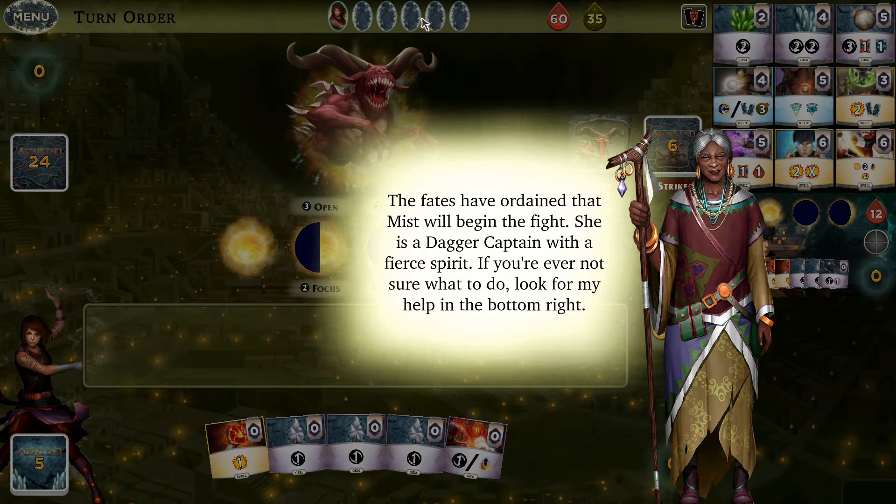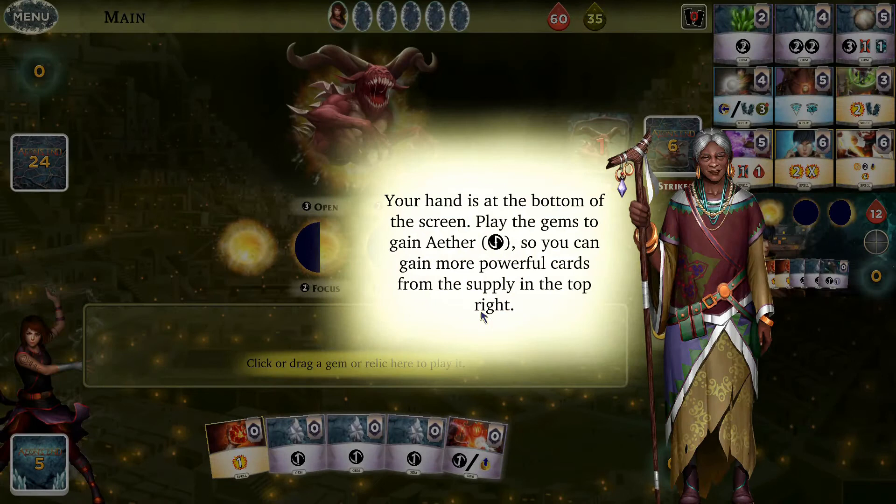Mist will begin, and Mist is a dagger captain. At the bottom of the screen, this may look somewhat familiar to people who have played games like Shards of Infinity, Star Realms, or Ascension. This game has some neat twists on the general design of those games, so we'll take a look.